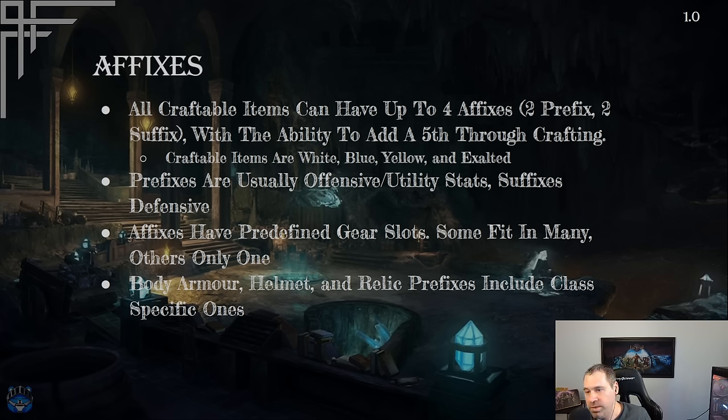Items can have up to four affixes — two prefixes and two suffixes — and they're craftable. You can also add a fifth affix through a special late-game crafting mechanic we'll cover in the crafting section. Prefixes are usually offensive and utility stats: things like critical strike chance, increased damage, added damage, and primary attributes like dexterity, strength, and vitality. Suffixes tend to be defensive: health, resistances, armor, and dodge rating.